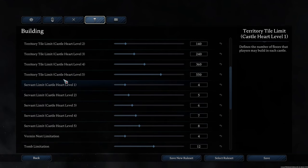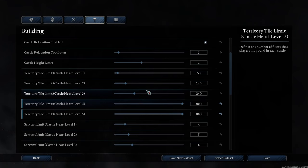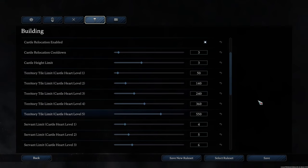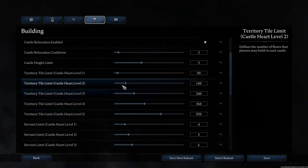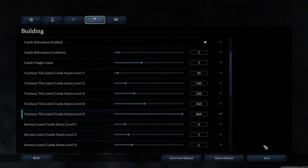Territory tile limit — tiles are basically floor squares. At maximum heart level five the default is 550, and you can increase it up to 800 tiles. These tiles affect all floors, not just the first. This determines how big a full castle can get. For most people the default settings are okay, but I like a more exaggerated amount for level five since if you've gotten your castle heart to level five, the tile limit should reflect that.